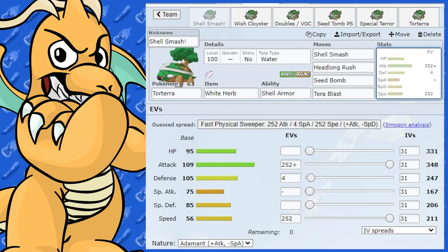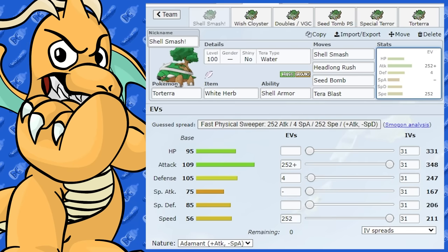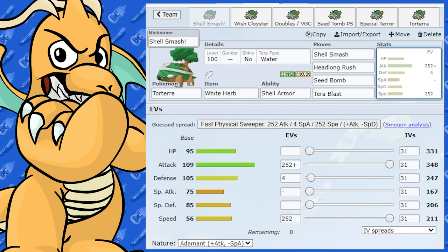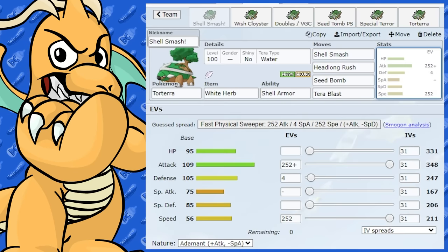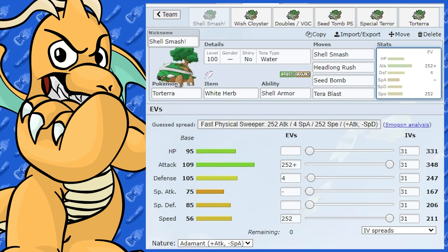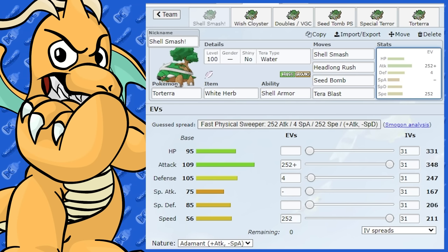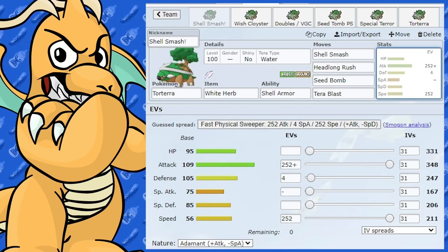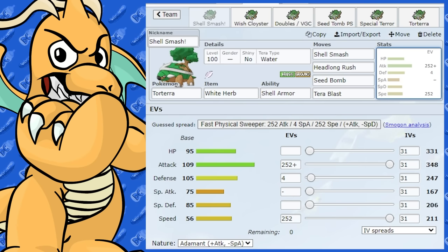That's pretty much it for the Torterra guide. I hope you enjoyed it and found it insightful — if you did, drop a like. If you've got anything to add, please put it in the comments below. Torterra has got Shell Smash now and I can see it getting a lot more use because of that, though there are a lot of priority moves out there and those Ice Shards are going to be hurting. I'll be back with Empoleon and Infernape a little bit later — peace out.